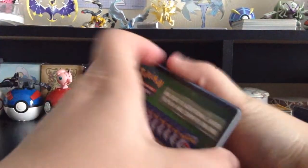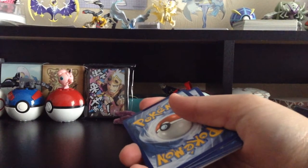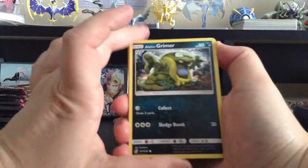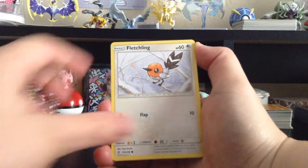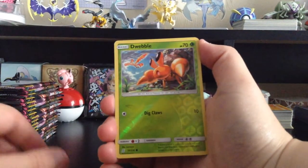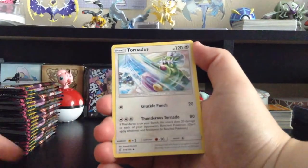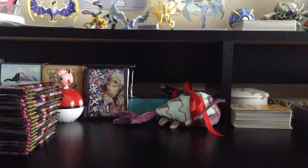Another green card. This side was green card heavy, so I'm sure the next side is gonna have all the whites. We have Alolan Grimer, Karrablast, Fletchling, Honedge, Pikachu, Reverse Holo Dwebble, Archeops, Fighting-type Energy, Unidentified Fossil, Tornadus, and Swadloon. I got the Tornadus to go with the Thundurus card!